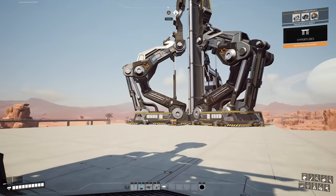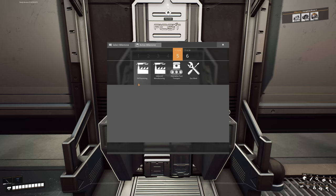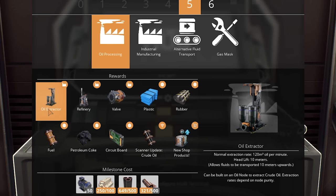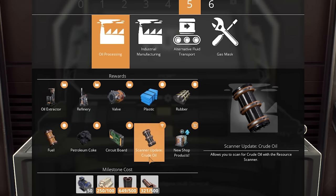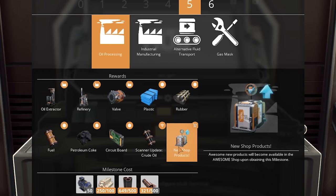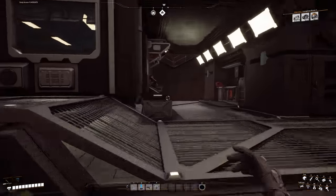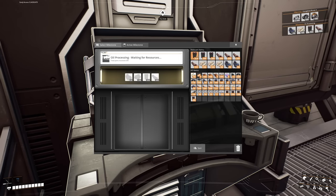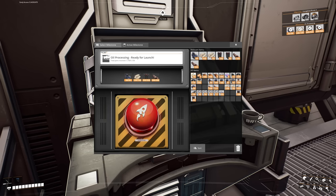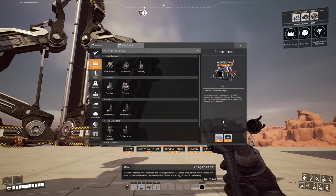Now that we've got HyperTubes, let's unlock oil processes. We're going to get the oil extractor, refineries, valves, plastic, rubber, fuel, petroleum coke, circuit boards, scanner updates so we can scan for crude oil, and new shop products — like coated concrete foundation, which is super shiny. Items acquired, let's unlock this. Select the milestone — bada bing bada bosh, put my items in there. It's time for oil, which means we've got refineries, oil extractors in production now, and all that good stuff.